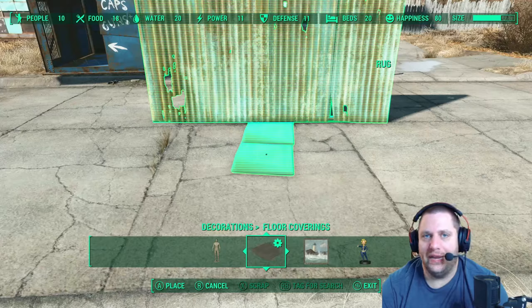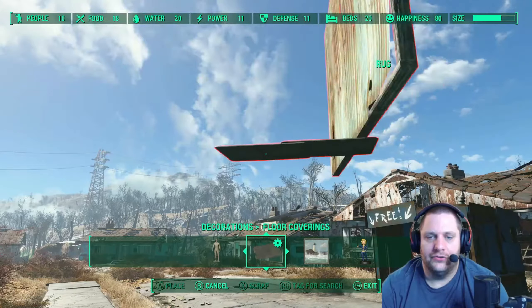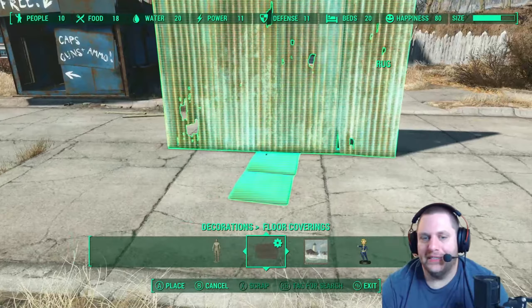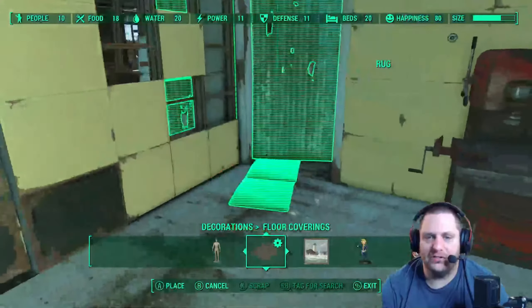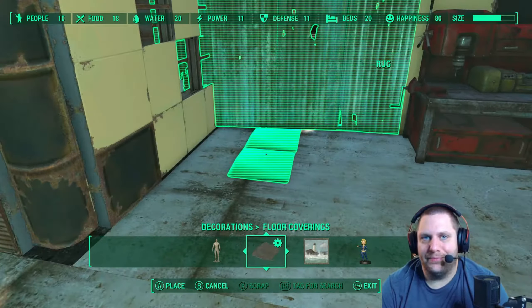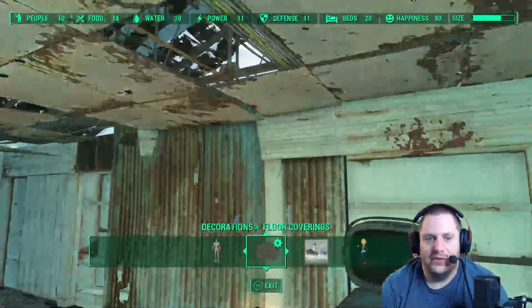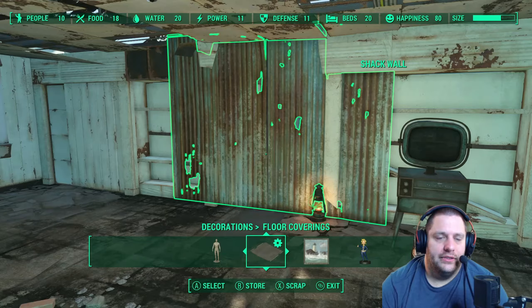It's just something it does — it gives you the ability to build. Now let's say you want to throw a wall in here. For the most part the wall will fit wherever it actually will fit, but if you want to try to get it up close, that's probably about the closest you're gonna get. Even if you wanted to do a doorway here, that's really not gonna work out very well — walls are different. If I go to pick that up, all I'm gonna do is pick up the rugs; it's not gonna catch on the shack wall.